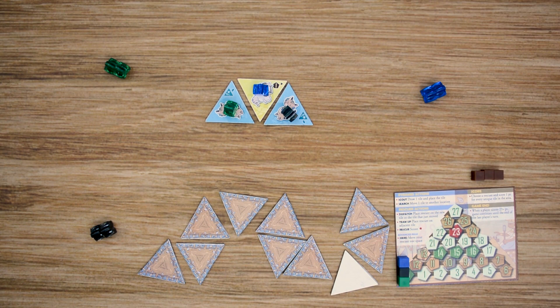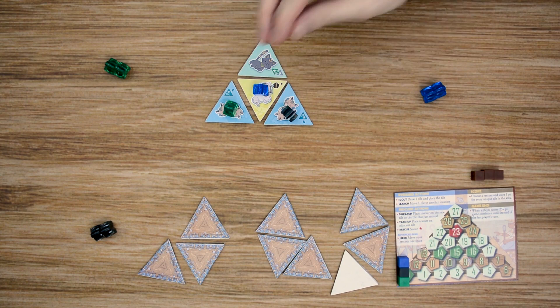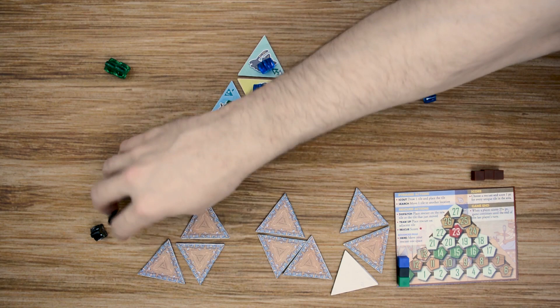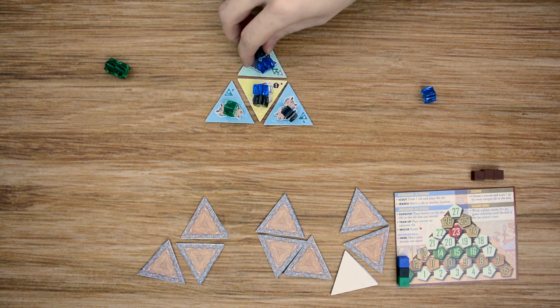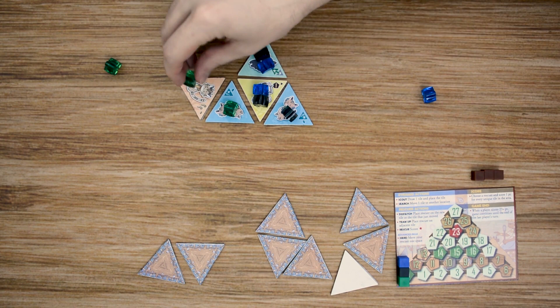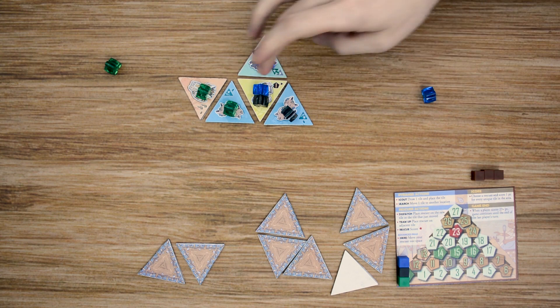The game begins with the blue player taking his turn — he will have two actions. The blue player starts off by drawing a tile and placing it out, then plays a dispatch to place a meeple there. Moving over to the black player, he goes ahead and does a dispatch to place a guy there, and then does a second dispatch to place another guy. Moving over to the green player, he draws a tile, places a meeple out — and note that each space can only have a maximum of two meeples, which is one reason the green player couldn't place a meeple in a certain spot.